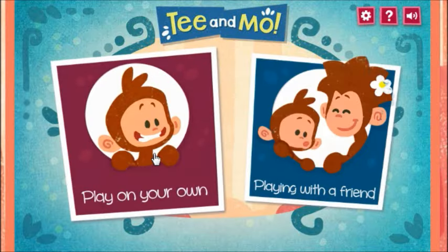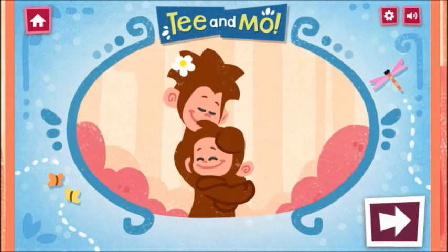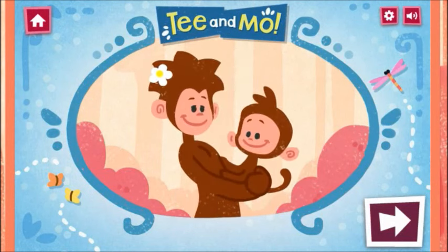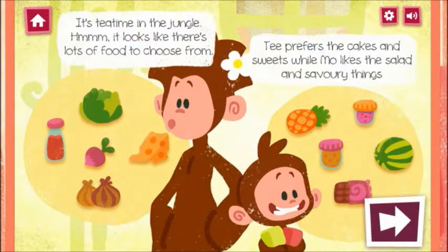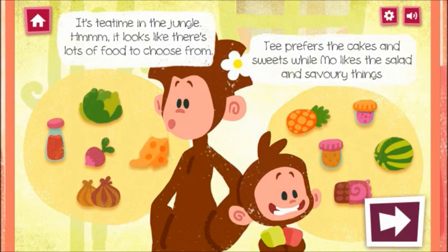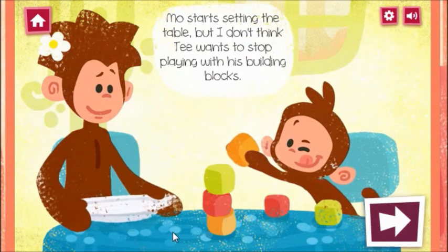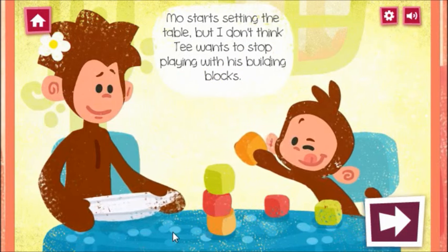Would you like to play on your own? It's tea time in the jungle. It looks like there's lots of food to choose from. Tea prefers the cakes and sweets, while Mo likes the salad and savoury things. Mo starts setting the table, but Tea doesn't want to stop playing with his building blocks.